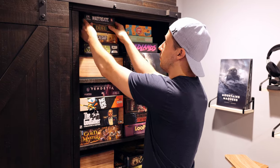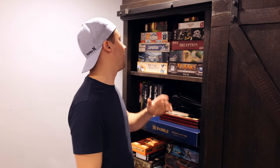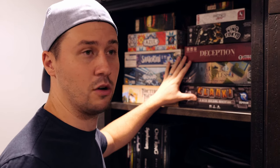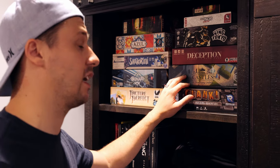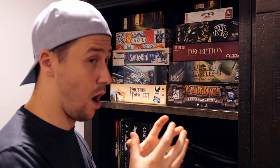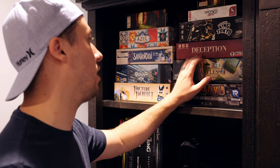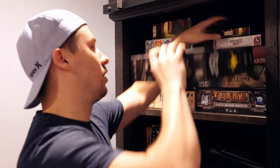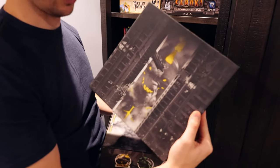Alex and I just recently posted a video where we played Watergate while also complaining about Twilight Struggle. Moving on to the other shelf: this section is for games that are easy and accessible to teach people who don't play much. I've got Clank, which I think is an easygoing, fun, light-hearted deck builder. Between Two Castles and Mad King Ludwig I use as a replacement for Seven Wonders — I like the cooperative element of the simultaneous drafting. I've also got Deception: Murder in Hong Kong.